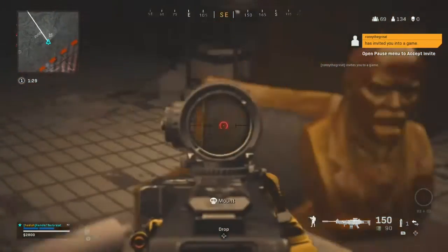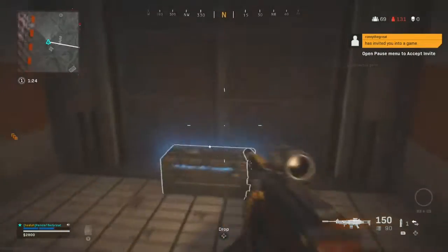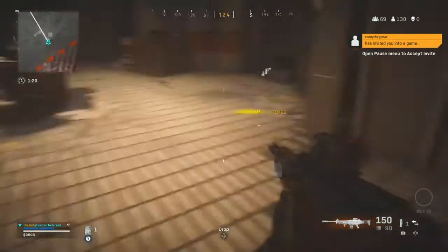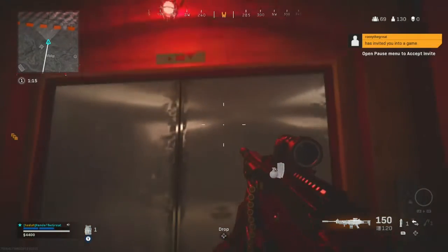There's also a bunker in that multiplayer map where you have to put in a code — you actually have to shoot it. The phone here has the same code on it as the trench phone. That's a whole different easter egg I might get into in a different video.